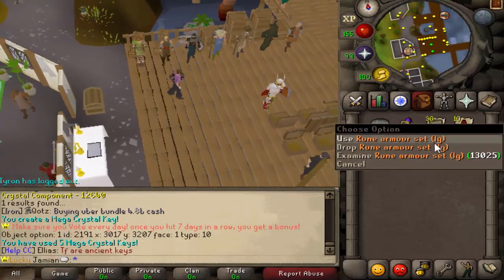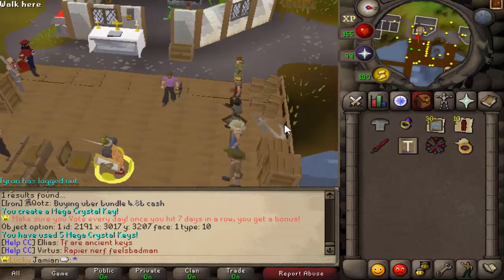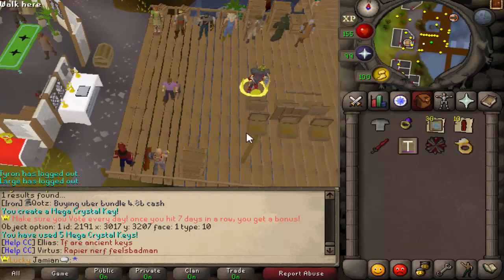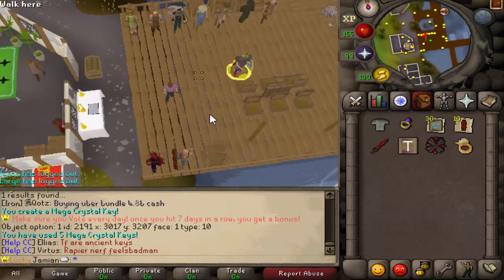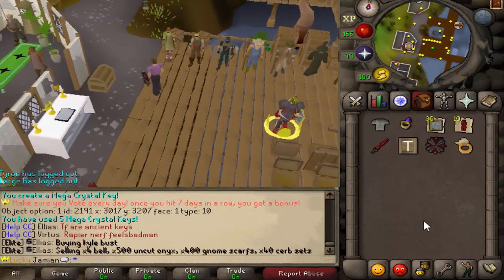I'm going to be doing a video tomorrow on the loots — the full total potential. There are a couple of unique things. I did actually get one earlier. The best thing you can get from this — I got my first key upon starting the server. I don't want to show it to you, so only about six people online know about it. Maybe it'll hold some mystique. There is some interesting stuff in there — you can get Mystery Box Crates and stuff like that.